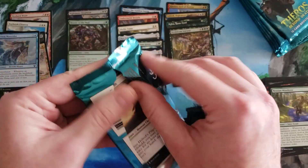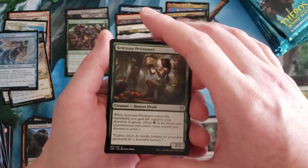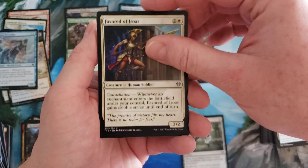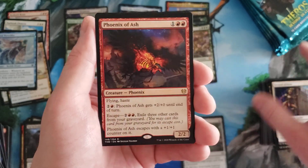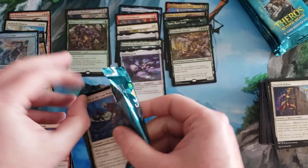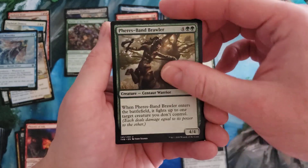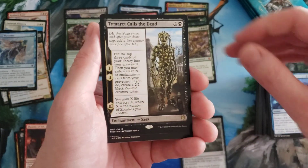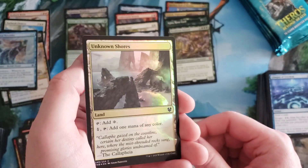Is this a decent box so far? I feel like it's doing okay — could be wrong, could be a dumpster fire, but I don't think it is. Devourer of Memory, Favored of Iroas, Phoenix of Ash — because it's a phoenix I'm going to assume it goes in the bulk pile, because just about every phoenix ever made except one is bulk. Lagonna-Band Storyteller, Glimpse of Freedom — we're getting a lot of duplication. Tymaret Calls the Dead with that super creepy artwork, and Unknown Shores foil.